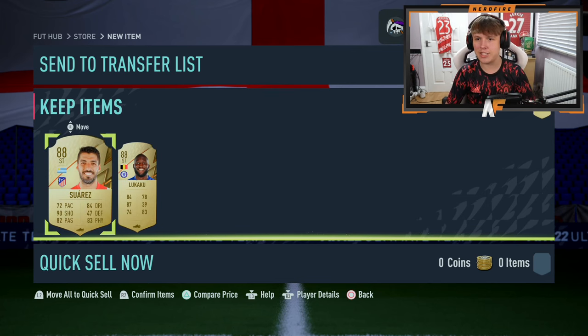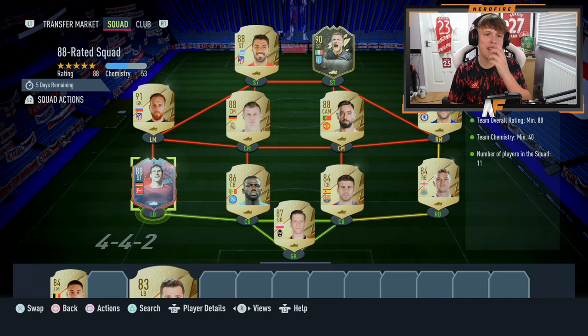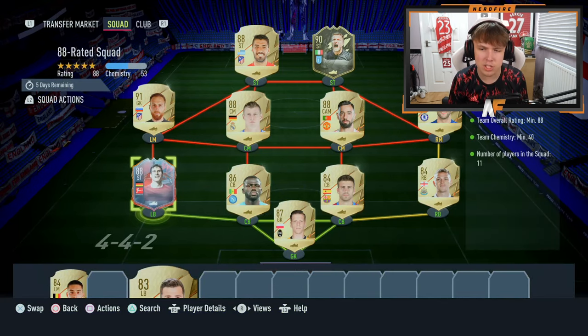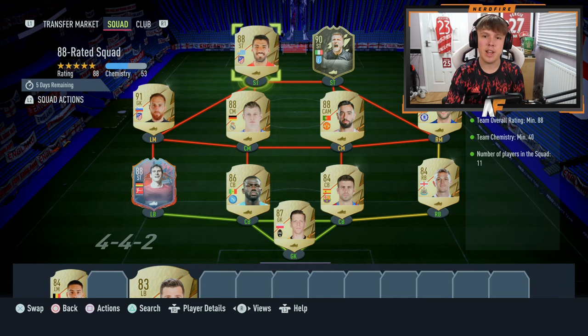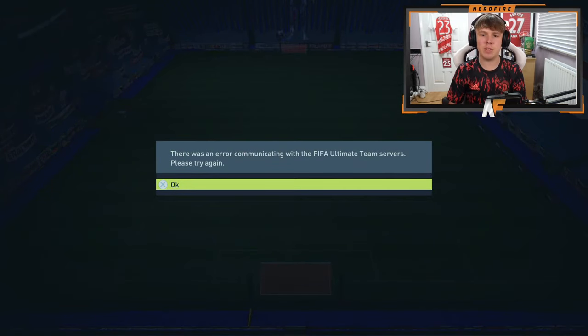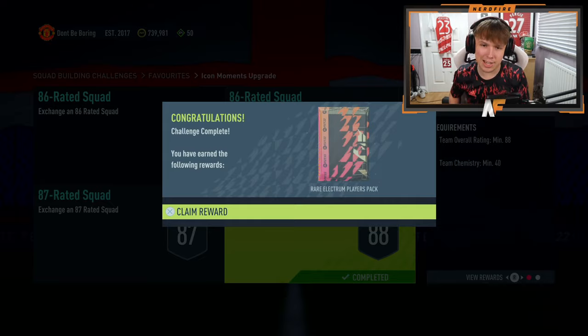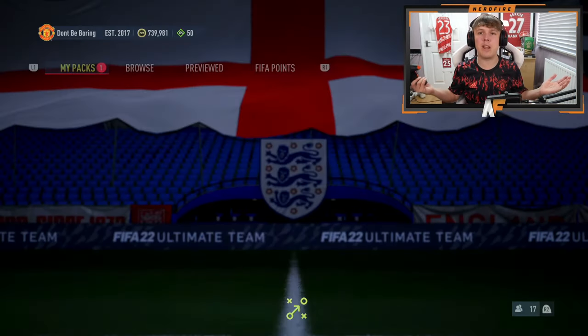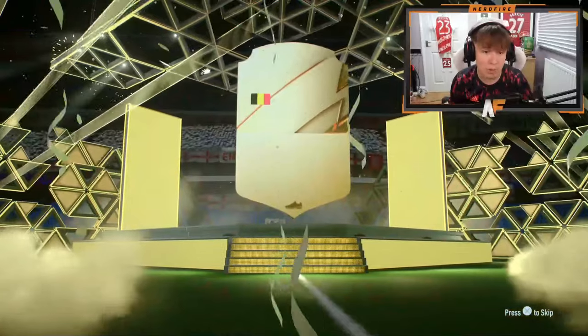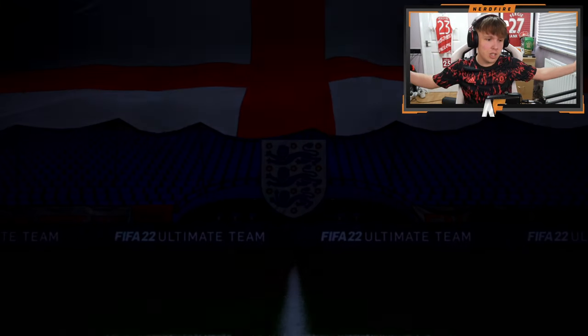All right, here we go — first squad for the Icon SBC. We've got an 88-rated squad going in. We've got Heroes Gomez — his base one — and also an inform Mobil in there, with gold cards for the rest. We'll submit that. There's an error with the service... all right, there we go, first squad done. Let's quickly open up the pack — it's a walkout! Belgium striker Lukaku. We've already got him but we'll definitely use him again as fodder — that's good!